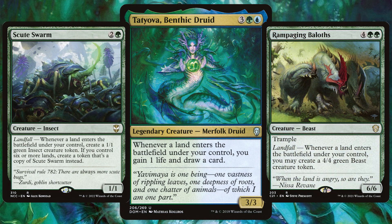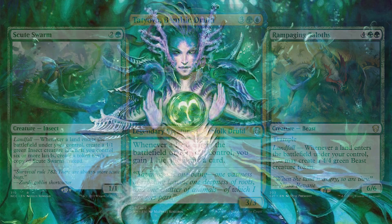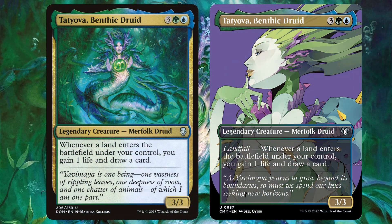We'll be getting triggers from our commander and more triggers from cards when lands ETB under our control. With plenty of creature landfall token creators, these decks go wide quickly to help get that win. With plenty of reprints, this is a cheap commander to purchase too.